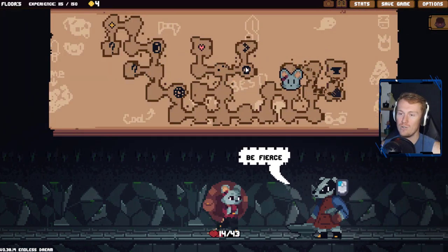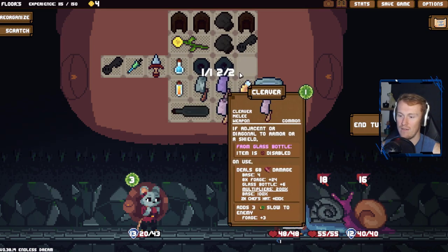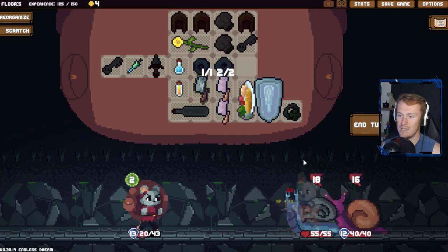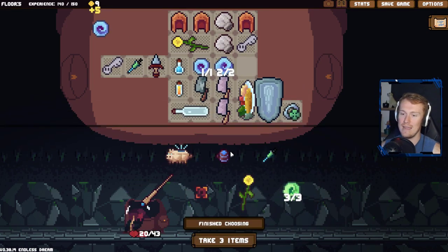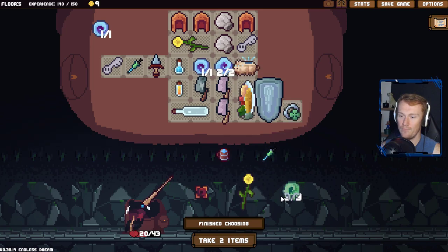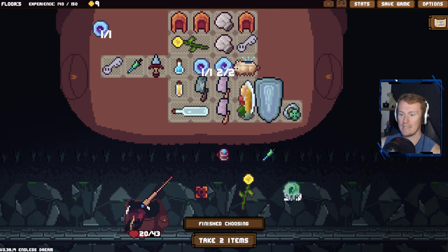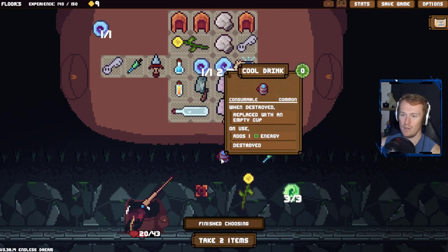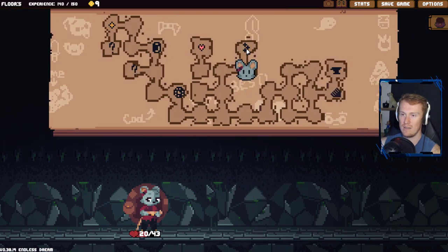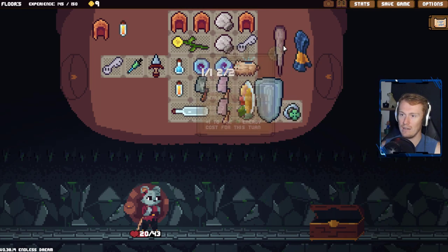Damage to weapon - we just keep cranking this one over and over, can't stop won't stop. That's going to be some sick damage. We go for the level up over the health - risky business, but we go for the heal. How much damage do we have now? 68! One, two, three - all right! Blessed Pig rates a blessing - costs three gold, worth selling. Vacant Mana Stone - if connected to a Mana Stone, item is disabled. Interesting. Connected probably means through anything, so you want an item with its own little power source.